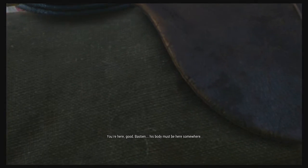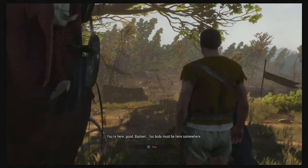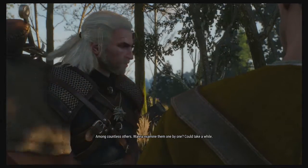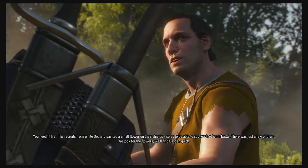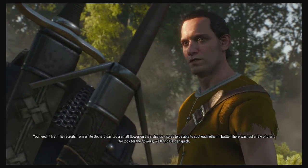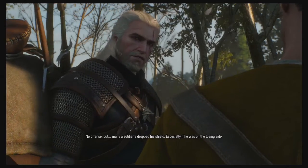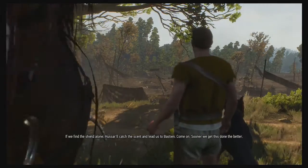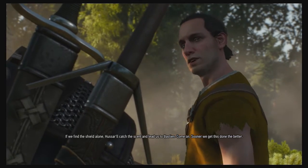All right, here we go. Bastion — his body must be here somewhere among countless others. The recruits from White Orchard painted a small flower on their shields so as to be able to spot each other in battle. There were just a few of them — if we look for the flowers we'll find Bastion quick. Many soldiers dropped their shields, especially if they were on the losing side. If we find the shield alone, Hasal can catch the scent and lead us to Bastion. Sooner we get this done the better.